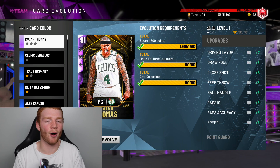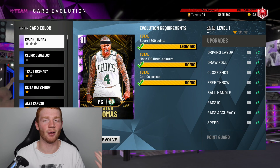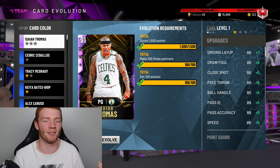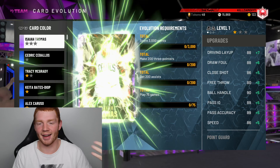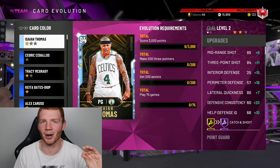The thing I've been grinding like absolutely crazy is evolving Isaiah Thomas to the Amethyst version. The way you first get this card is by collecting 750 cards in the game. This is actually one of the few cards we know of so far that will go all the way up to a Galaxy Opal. After grinding 75 games, we just upgraded him to a 94 overall Amethyst card.